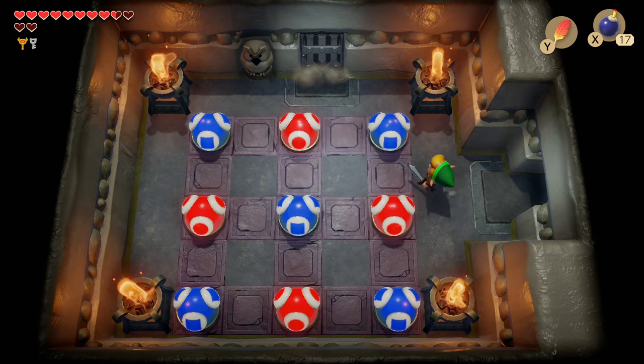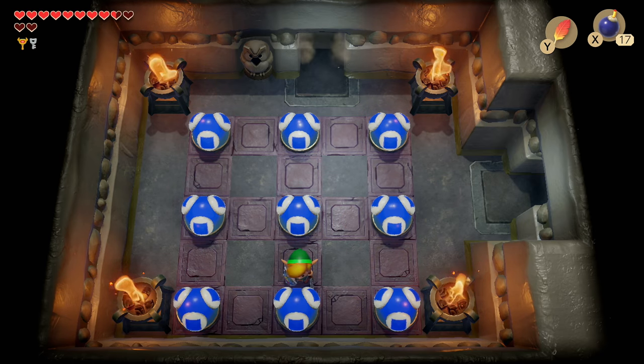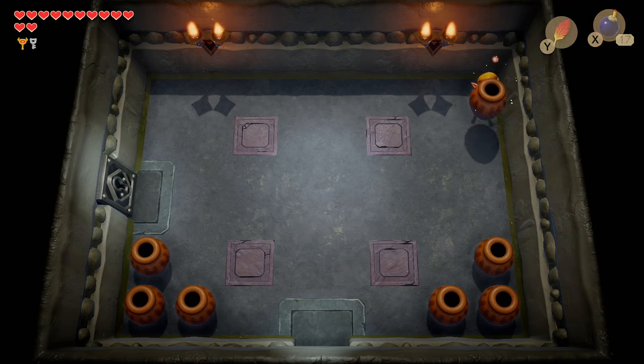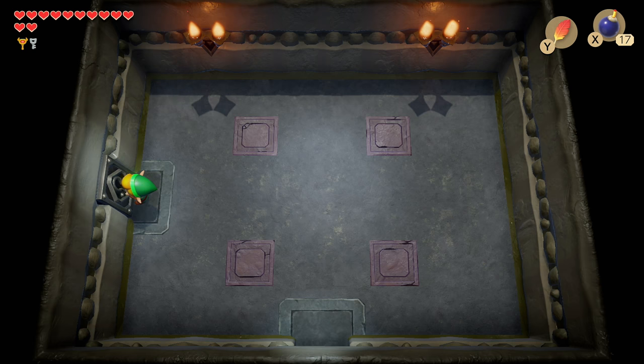First we're going to hit the top center, then the right center, then the left center, then the bottom center — that was easy. In this room we can get ourselves a fairy. I already have two in bottles so that one's just going to bring me up to full health — which means there's a boss ahead.